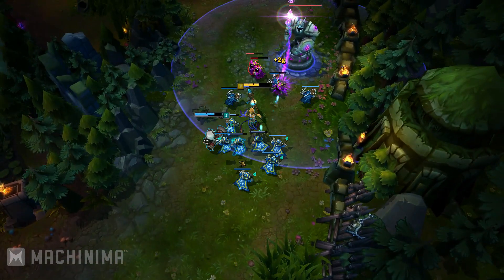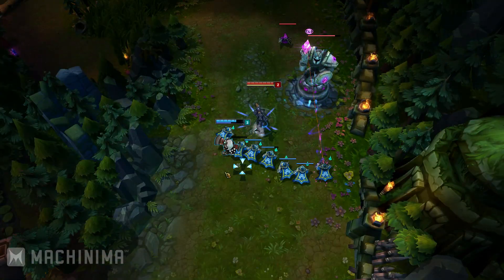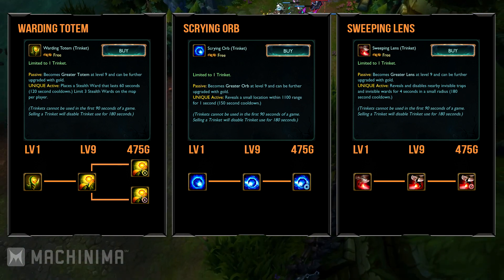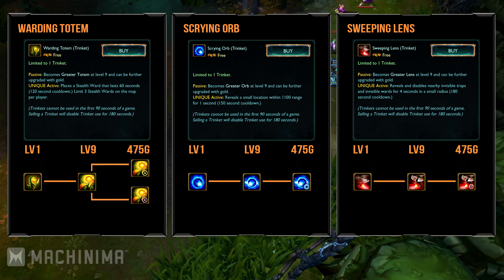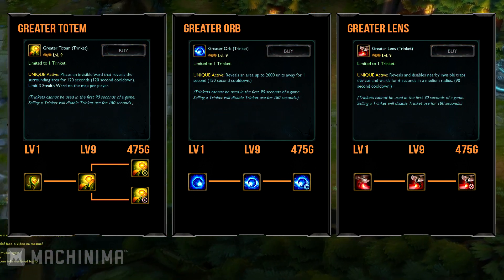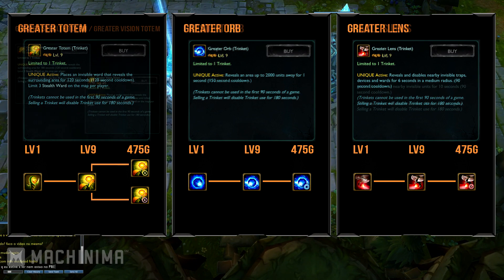A new trinket system has been implemented that will help you play a role in the vision game, even if you're not playing support. These trinkets will be placed in a 7th item slot that can only contain trinkets. If you choose to sell your trinket and buy a new one, the new trinket will be on a 180 second cooldown from the get-go in order to reduce abusive use. There are 3 main trinkets at your disposal: the Warding Totem places a stealth ward for 60 seconds with a 120 second cooldown; the Scrying Orb reveals a location within 1100 range for 1 second with a 150 second cooldown, somewhat like Clairvoyance; and the Sweeping Lens disables and reveals nearby hidden wards, traps or devices for 4 seconds with a 180 second cooldown and 400 range.